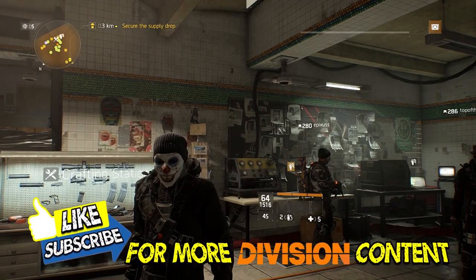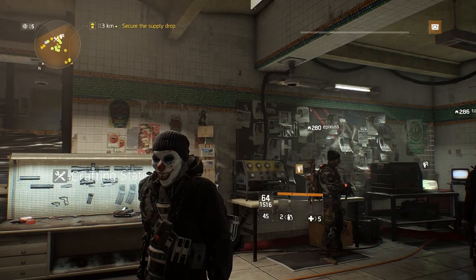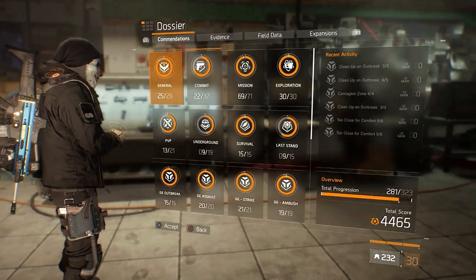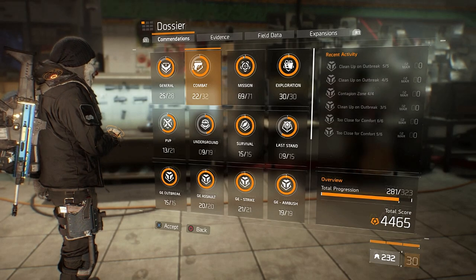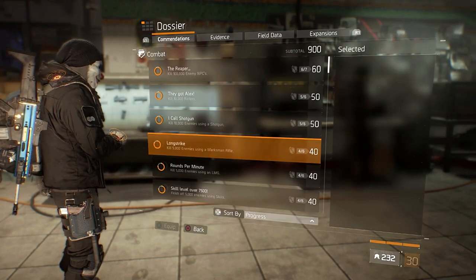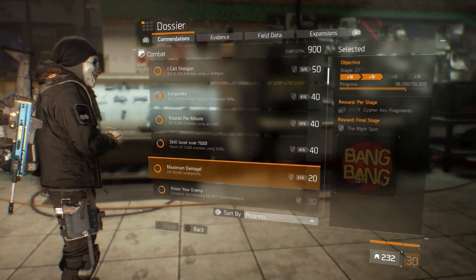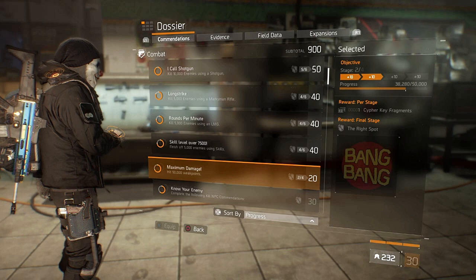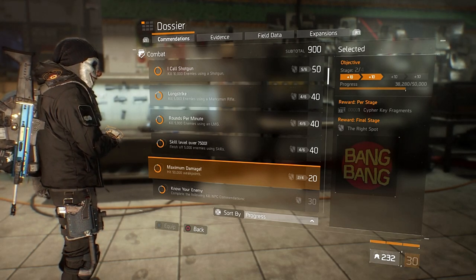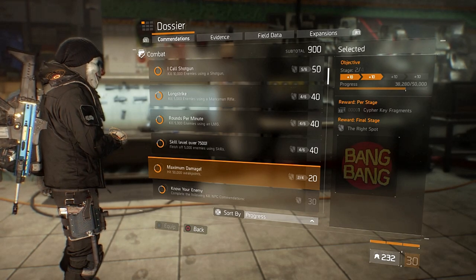Hi agents, in this video I'm going to show you a very good method of grinding the maximum damage commendation in The Division. It's quite an annoying commendation, it's going to be a pretty bad grind. However, I believe this is the best method of doing it. The commendation is maximum damage — it maxes out at a hundred thousand, so you're going to have to hit a hundred thousand weak points.